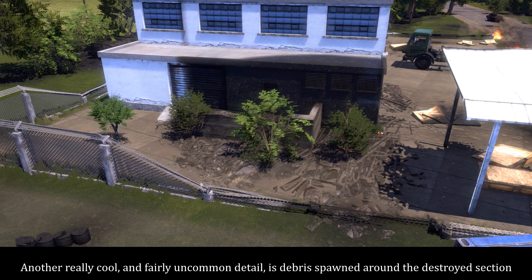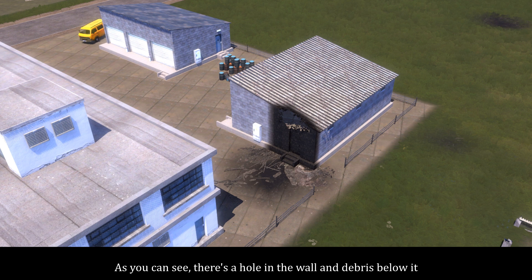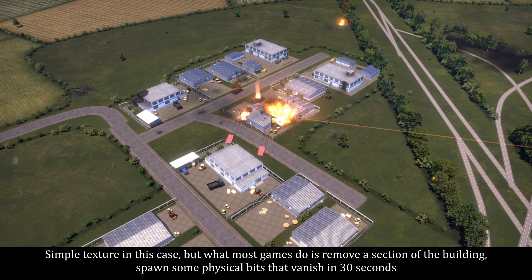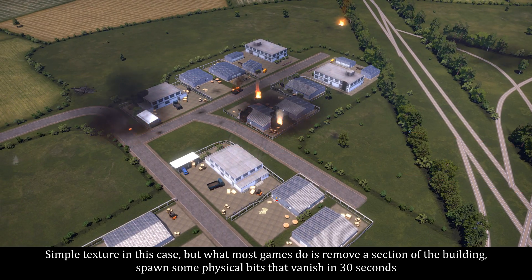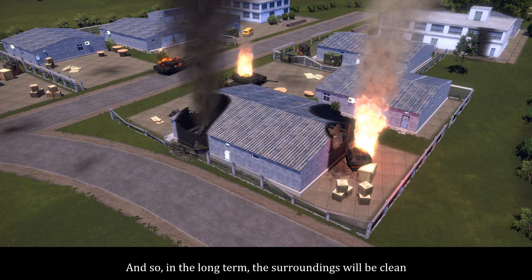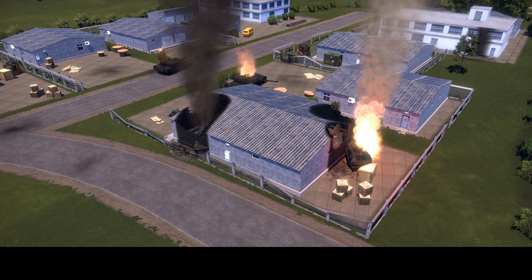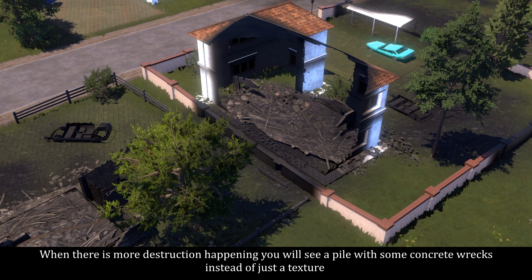Another really cool and fairly uncommon detail is debris spawned around the destroyed section. As you can see, there's a hole in the wall and debris below it — simple texture in this case. But what most games do is remove a section of the building, spawn some physical bits that vanish in 30 seconds, and so in the long term the surroundings will be clean. That isn't the case here. When there is more destruction happening, you will see a pile with some concrete chunks instead of just a texture.